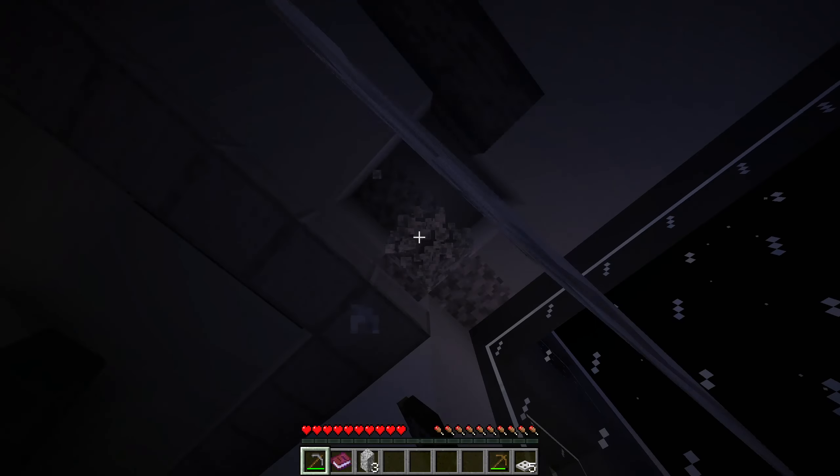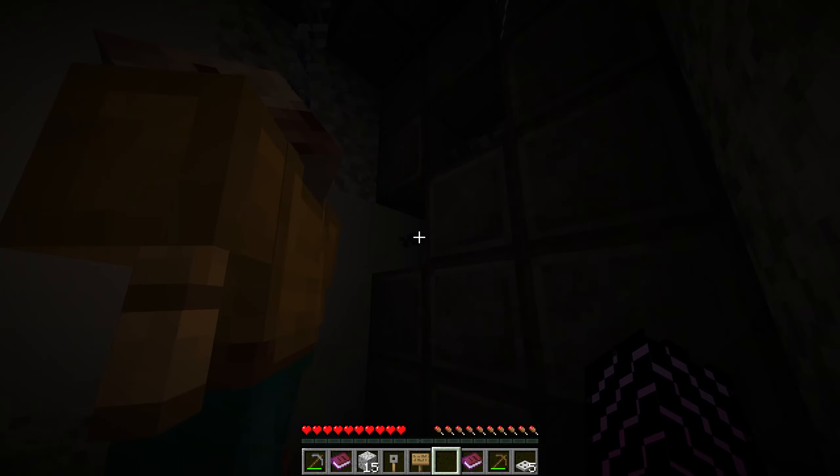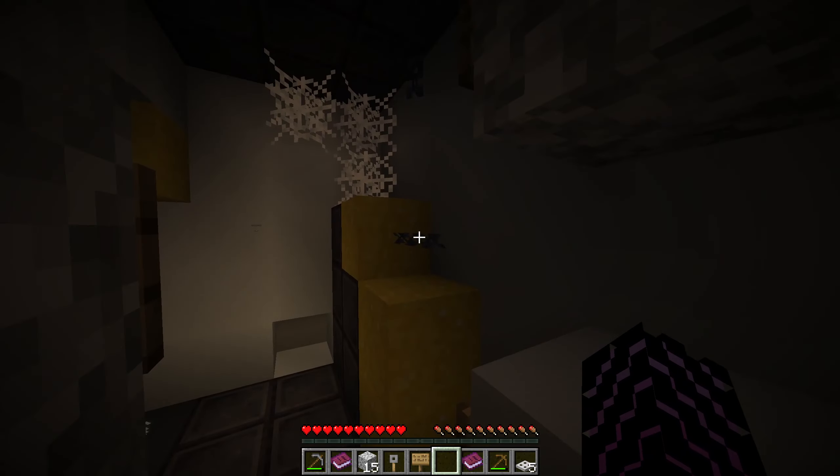I thought this was just a puzzle map! I took your clothes — I'm so sorry! That actually scared me so bad. I'm getting out of here. Generator help — what is this? That's morse code. That's fine, I don't know what I'm supposed to do.